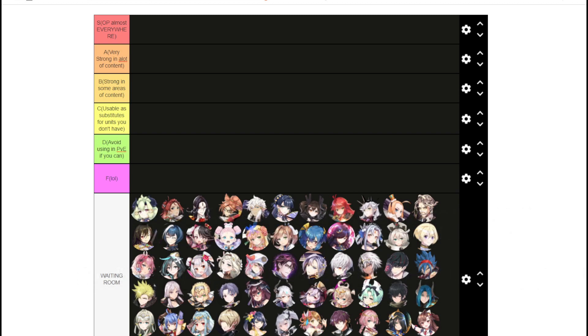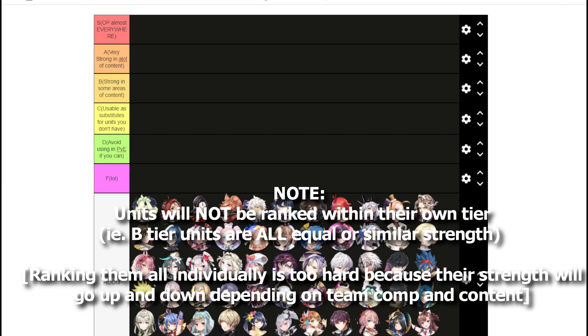I'm going to start at the bottom here with Alencia, going left to right, top to bottom. Just to go over the tiers: S tier is basically OP units you can use everywhere. A tier are very strong units you can use in most content. B tier are above average units you can use in some areas. C tier are substitute units you use in place of others you don't have. D tier units are technically usable but you want to avoid them, and F is just pure trash.